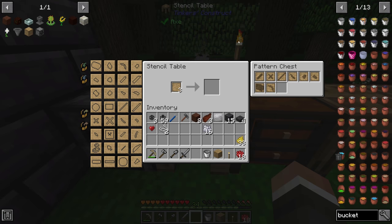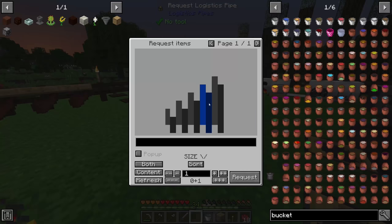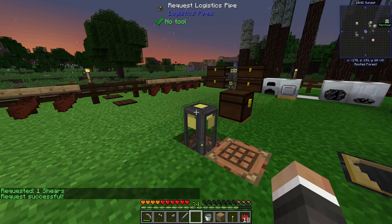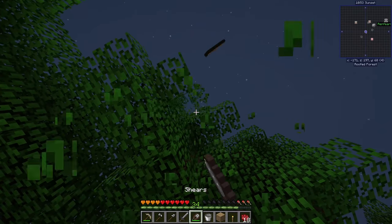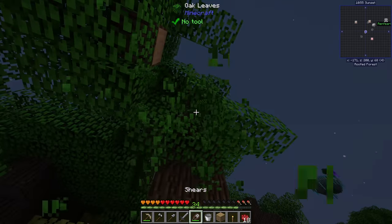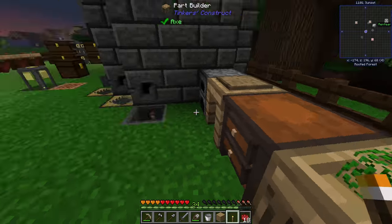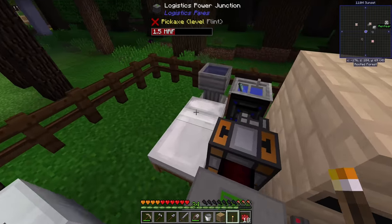The Munchdew is much easier — it requires a bunch of petals with a leaf fletchling. The leaf fletchling is from Tinker's Construct; you grab the fletchling pattern from the stencil table, then use it in the part builder with some leaves. Leaves we can get by shearing nearby trees, which we have plenty of thanks to our proximity to the forest. We've got our leaf fletchling, and now let's sleep since being near the forest means more mob spawns.